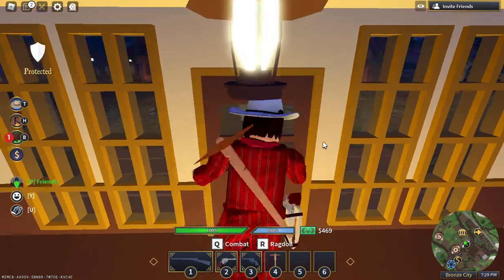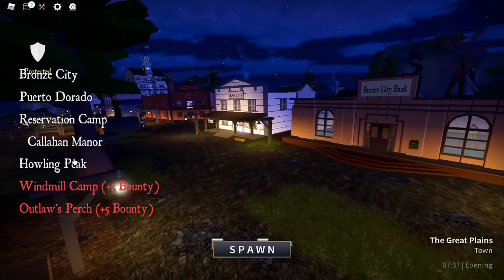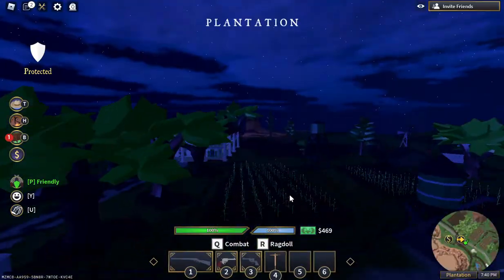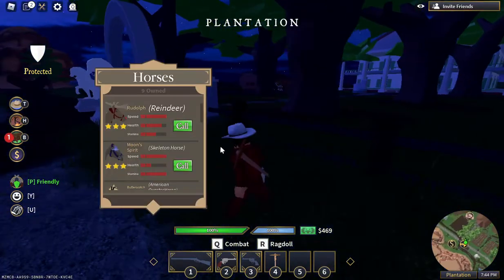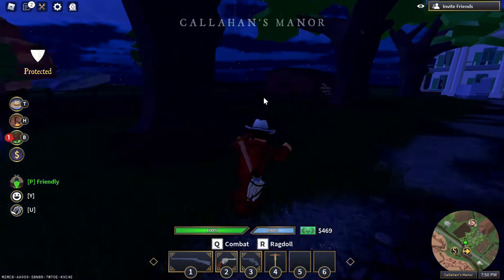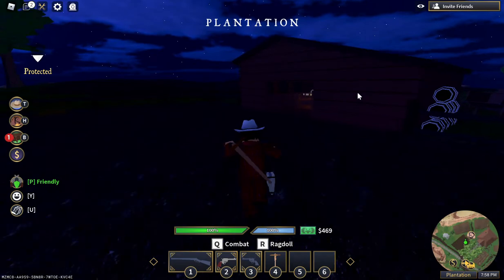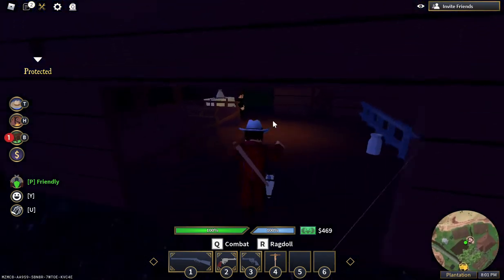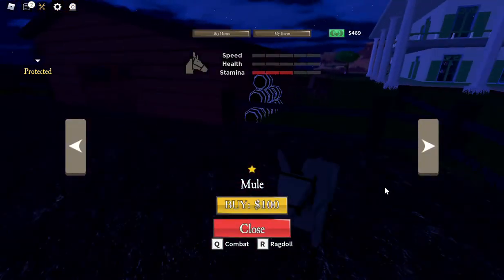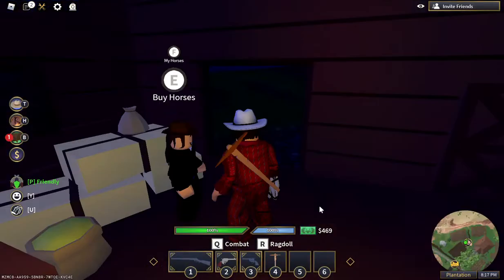Once you get those guns, you're going to want to reset and go to Callahan Manor. There's a horse stable where you can decide which horse you want to get. I advise getting the Mustang, which is $10,000 — I know it seems like a lot of money, but it's really not that bad. The Mustang has really good speed and stamina, which are the only things that matter. Health doesn't matter very much unless you're going for Bronze City raiding, which you won't do for a long time.